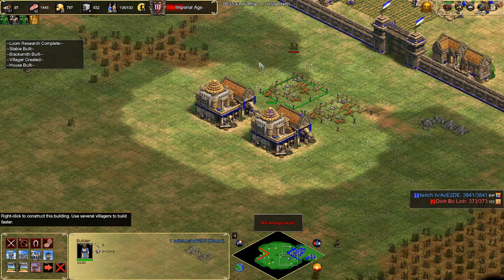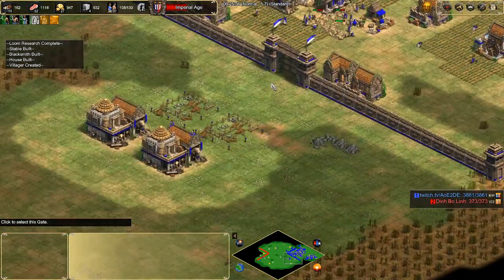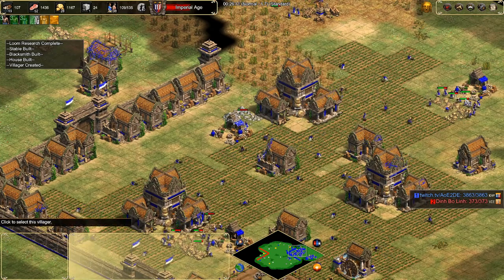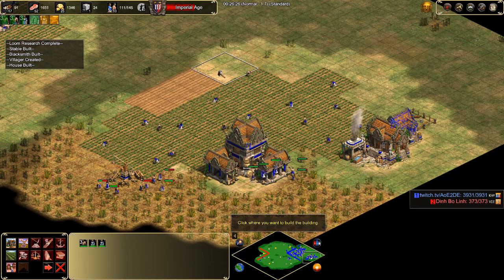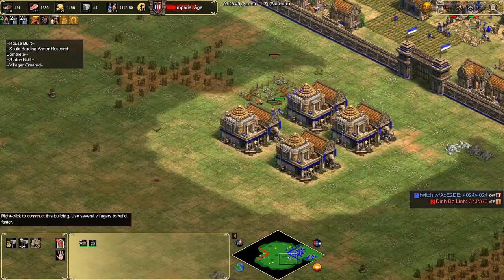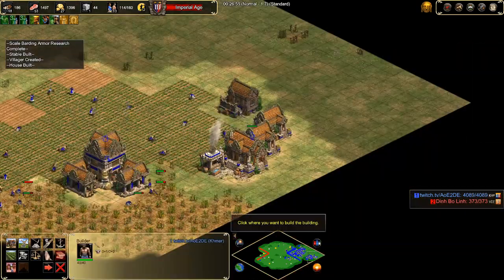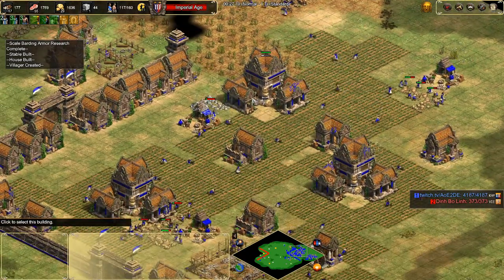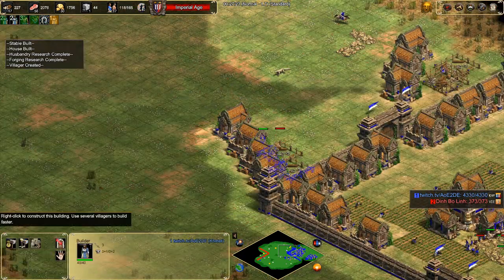Keep your TCs queued — we're going to want quite a lot of villagers. Now we have enough stone to build the castle; we're going to build it here near our main gold. One or two villagers on stone after this is fine. Get a second blacksmith if you want if you're a little bit late with this one, then get the upgrades you need. Five stables — that's what we need in the end, though we could add more later as production increases. Remember Tusk Swords is a really cheap upgrade in the castle and is quite important to get as Khmer — extra attack for very little resources.